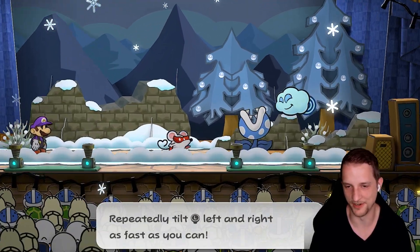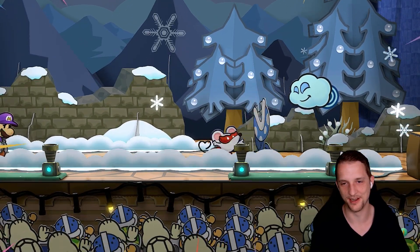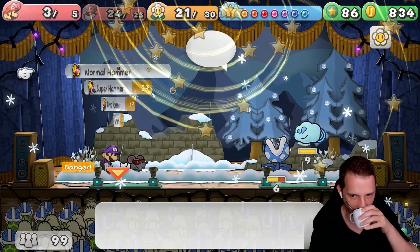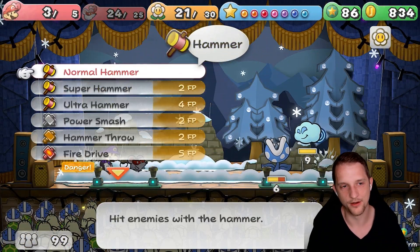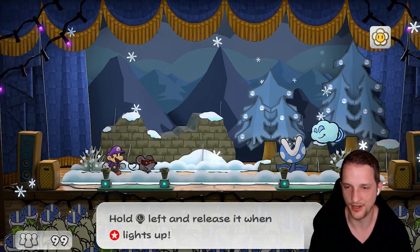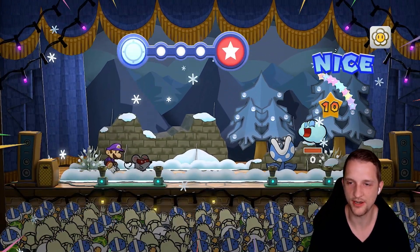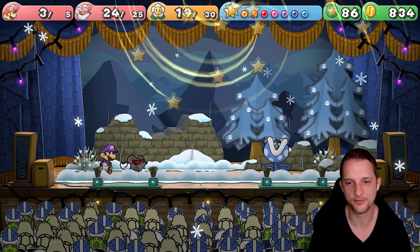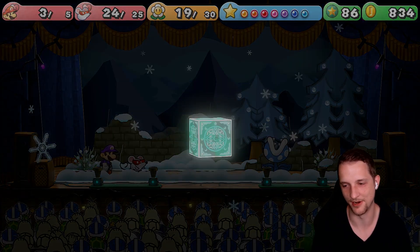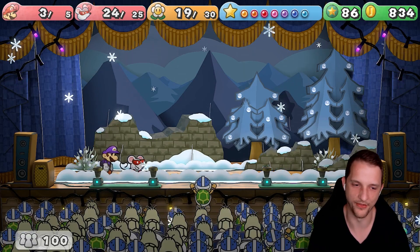We have to play a bit more defensively. Our partners are getting really weak at this point — she's only dealing 4 damage to 10 HP enemies. The cloud could use the dizzy dial. Let's use our hammer throw. We are getting massive amounts of star points. Defense Plus — don't need it, but I'll take it.